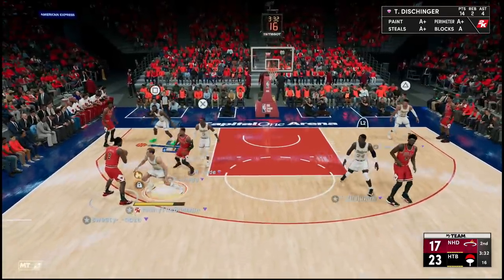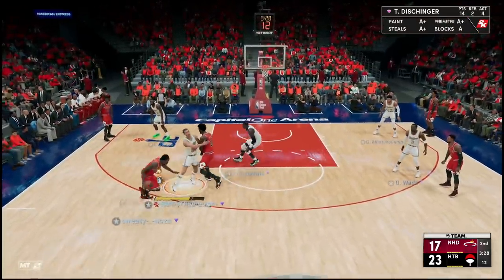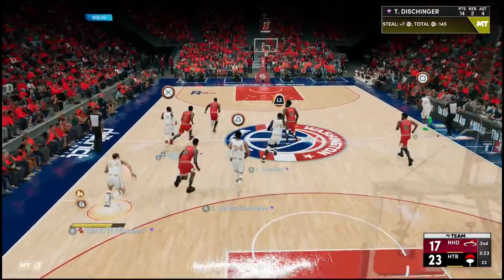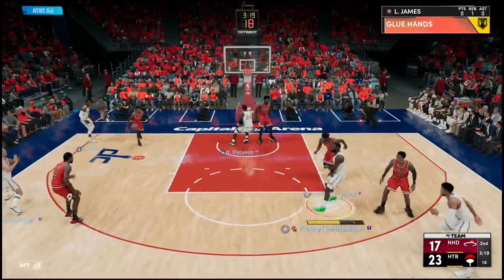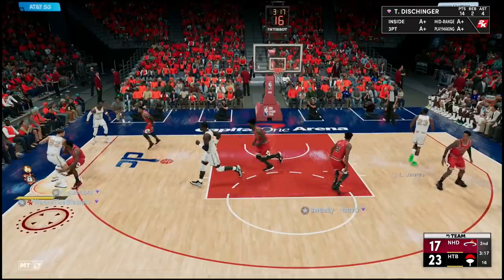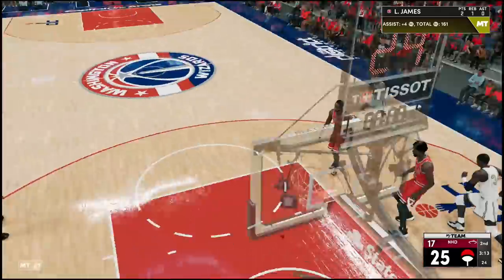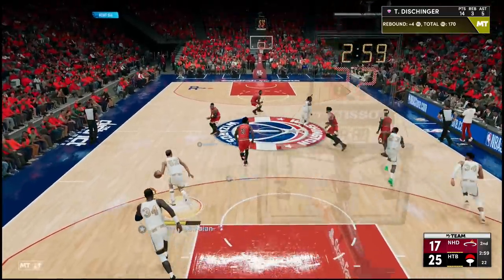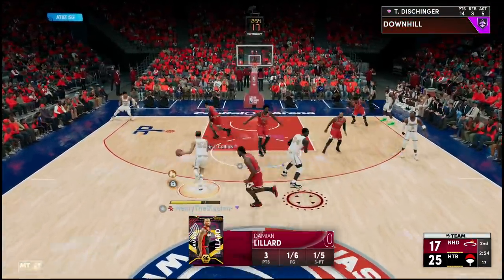Why would you even dribble around me? You should have gone the other way — don't try to go around the screen, I'm Terry. Get the ball in here — we saw that coming. Running in transition, pump fake — the game wouldn't let me. Back to Terry, fake screen — thank you! Inside to LeBron, pump fake — no way that goes down. Good rebound there by Terry Dischinger himself — look at that behind-the-back, super clean.